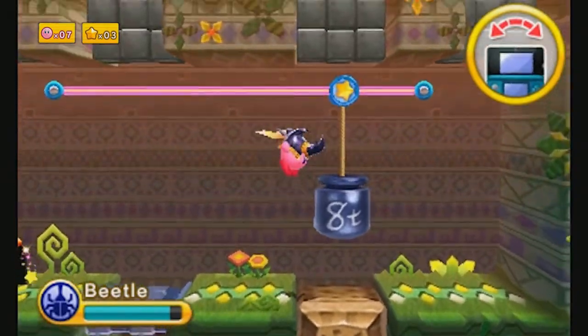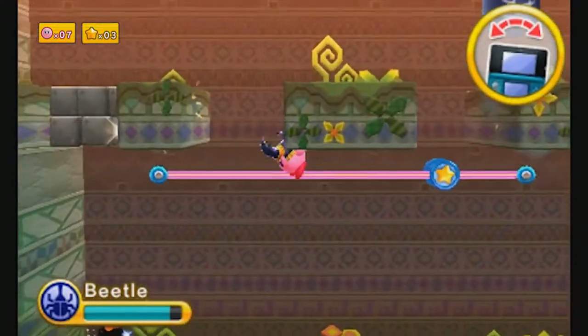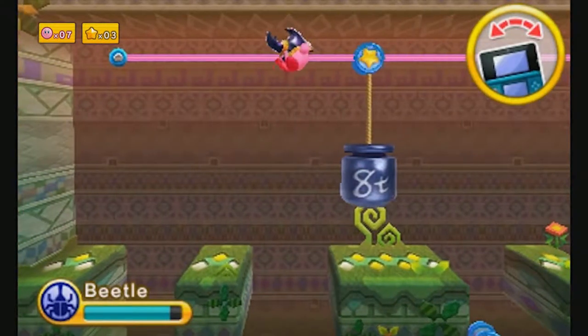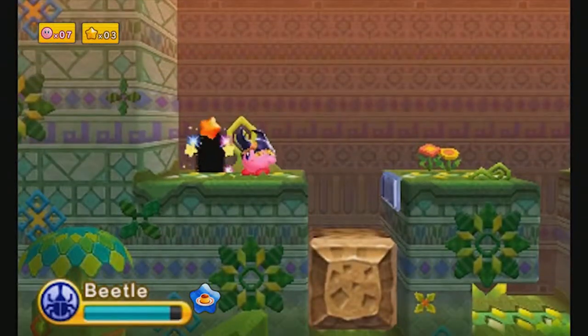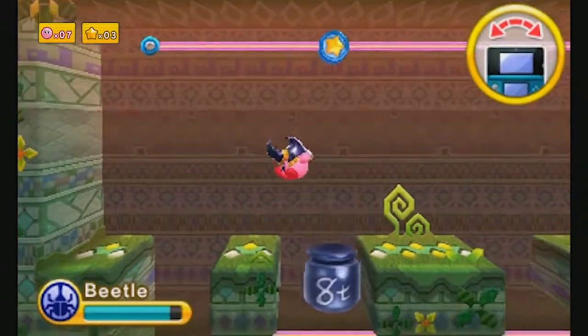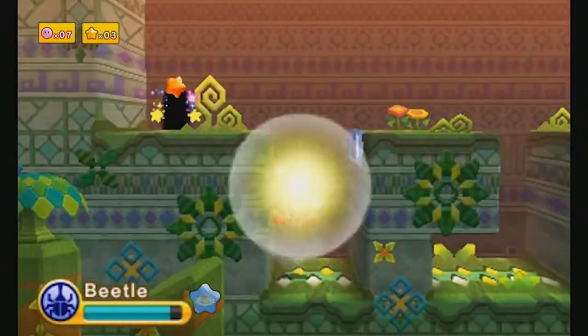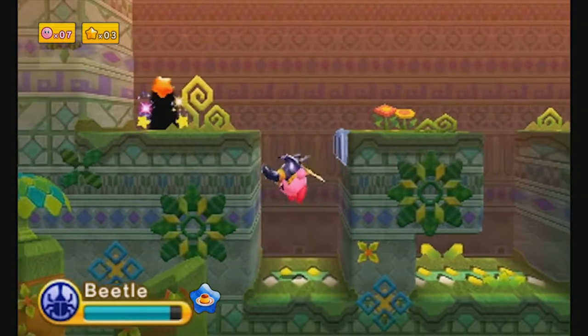We've got a section here. We need to cut this to reveal a switch, to open up some platforms up here, and reveal another weight — which we're gonna just... fuck up! Great! Fantastic! Good job, me! Okay, let's try that again. Yeah, your wings as Beetle can actually clip these ropes. I forgot about that. But it can do that, and I made a mistake of doing it too early. But that's our first Sunstone.